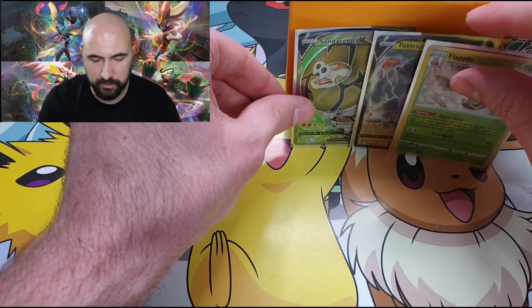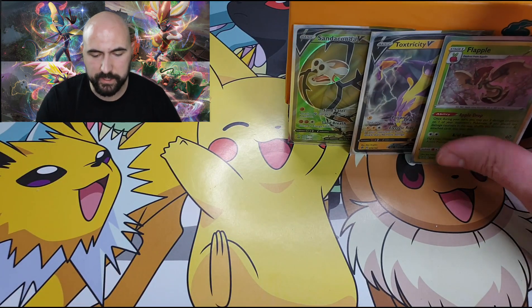From the first box we managed to get some decent pulls. We have one Flapple holo, a Toxtricity V, and a Sandaconda V Full Art, which is actually pretty nice. Let's move this to the side so we have a little bit more room for the second box.